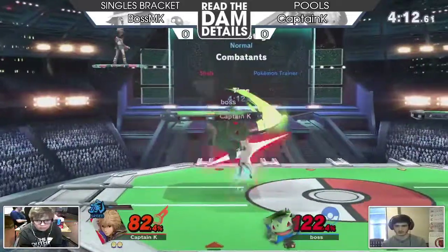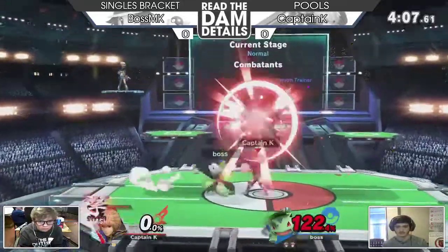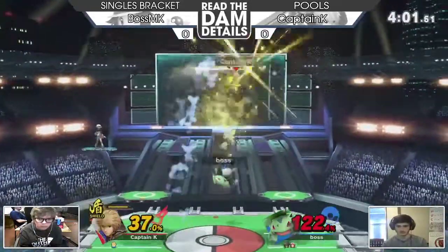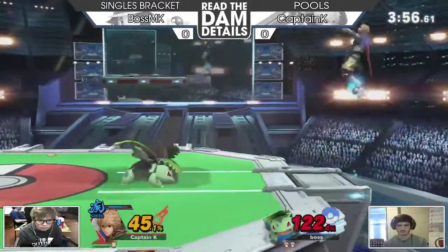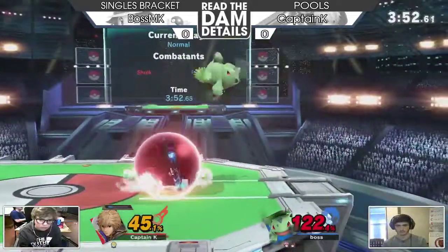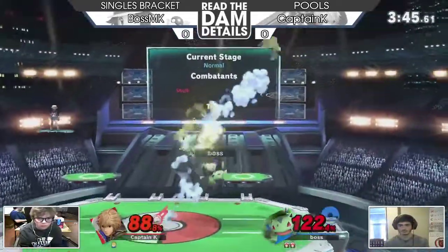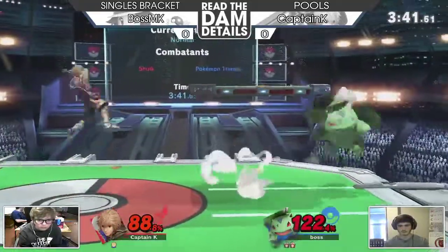Captain K is in fact the Shulk here. Looks like this game is pretty even, but that Ivysaur up there is gonna close up the stock. Boston K is trying to look for something crazy with a shield out. Boston K came back from that very quick first stock and has the lead on Captain K — not letting him get his feet back on the ground, dancing around him.